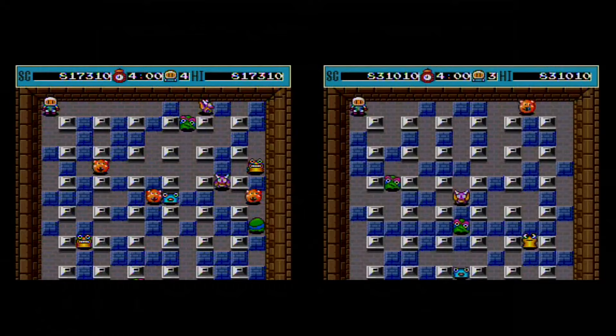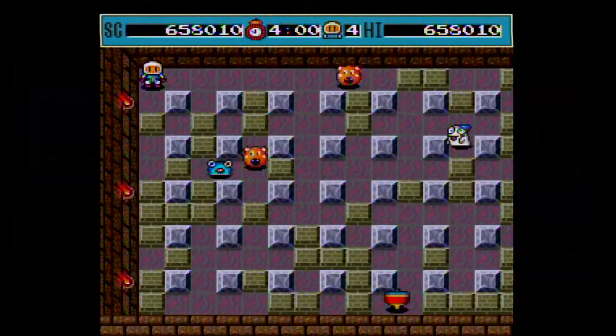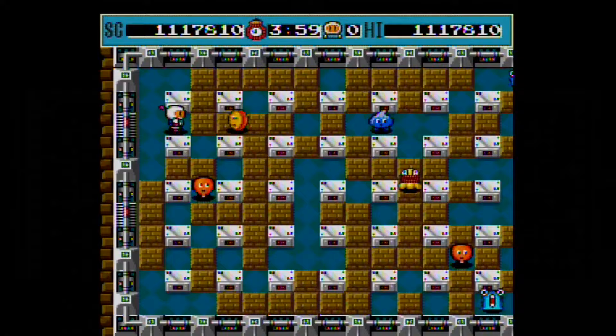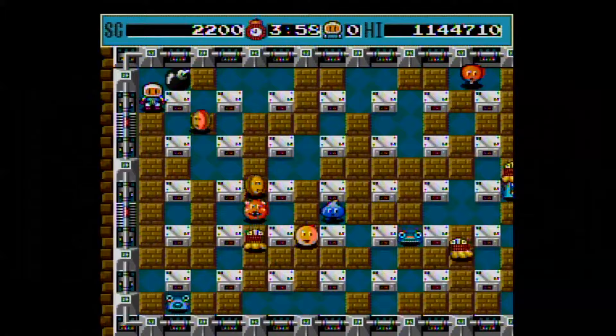An interesting dynamic of this game, and the series as a whole, is the random placement of the soft blocks and enemies. This can drastically alter the difficulty of a given stage. There are times when fast-moving enemies are placed close to Bomberman with few soft blocks between them, or fast-moving enemies that can pass through soft blocks while Bomberman is surrounded by them. In situations like this, you must act quickly or else it's a quick death. Level 8-7 is the worst offender of the latter situation, as I have lost many lives because the enemies approach me so quickly I don't have enough time to free myself.